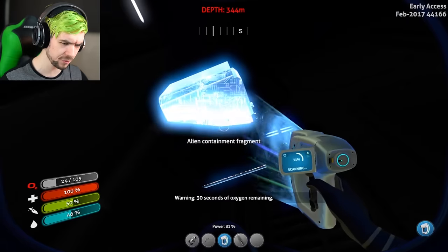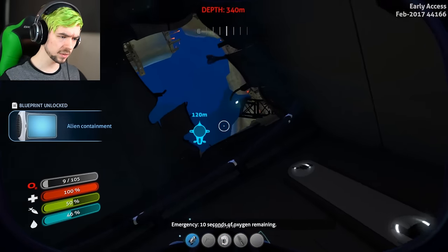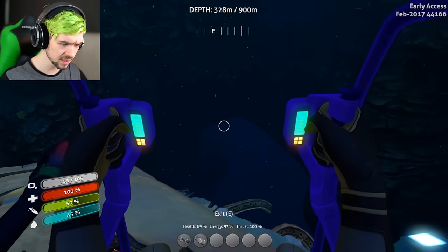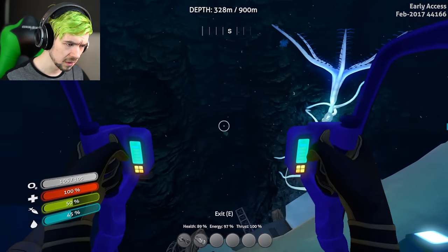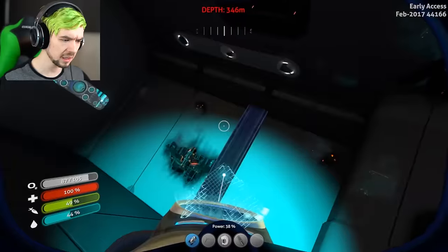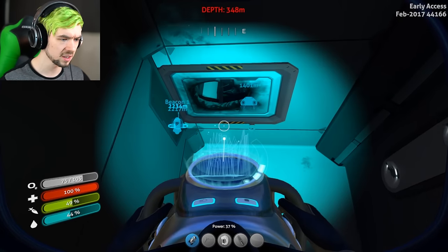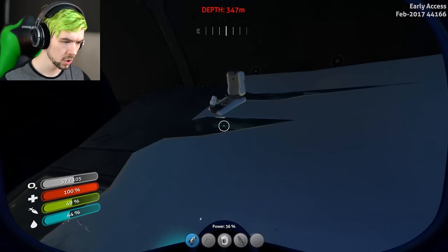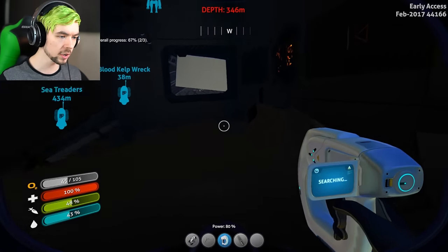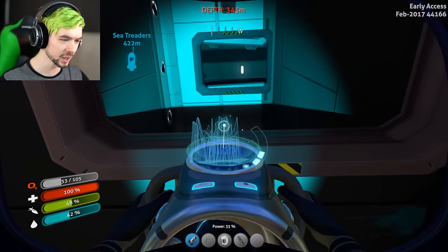Alien containment fragment — do I have you? I think I just got all the alien containment fragments. Okay, so there was something down here, which is good. I need to make sure I have enough oxygen. There's a deep dark hole down there. I have a modification station fragment — I only need one more! I've explored the whole thing now and I didn't see any more. It's not gonna be here, is it?